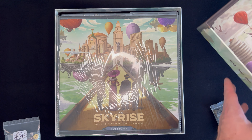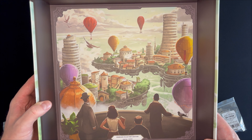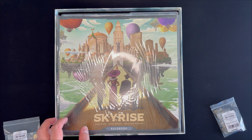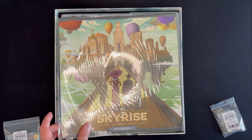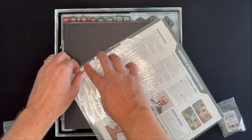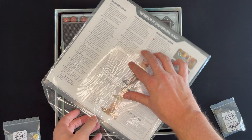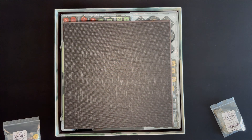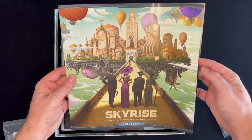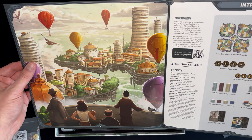First up, let's look at the inside of the box — some cool artwork. Looks like my copy is number 8036 of that run. Then we have the rulebook in plastic sleeves. Very big rulebook. It's not lit and finished, but it seems of high quality.